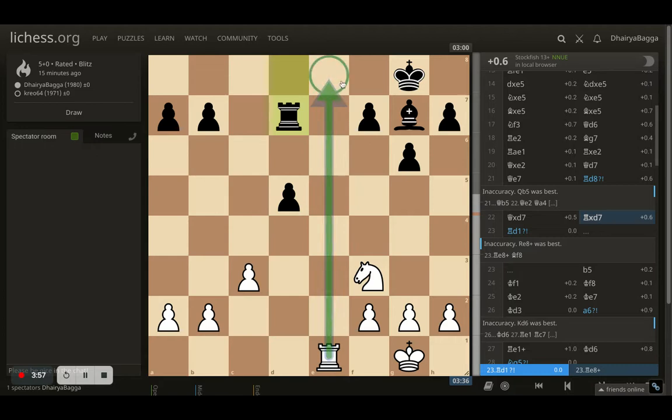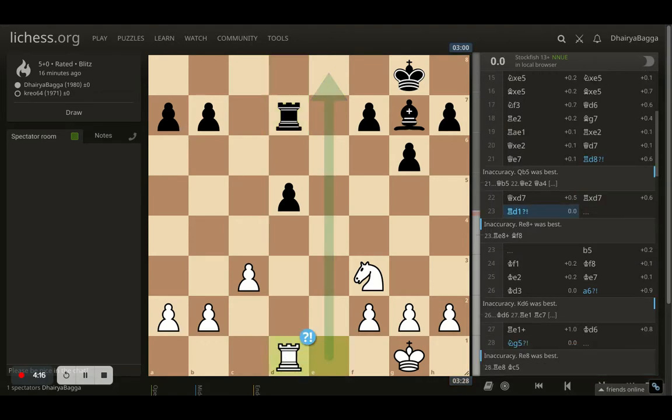Now I could give a check but it would be a waste of time — the opponent can simply save with the bishop and I'm not doing much from there. Maybe I could get the knight into an attack somewhere, but it looked unlikely because the rook was there and the opponent could simply push pawns and break open things from the queenside, which could be bad for me.